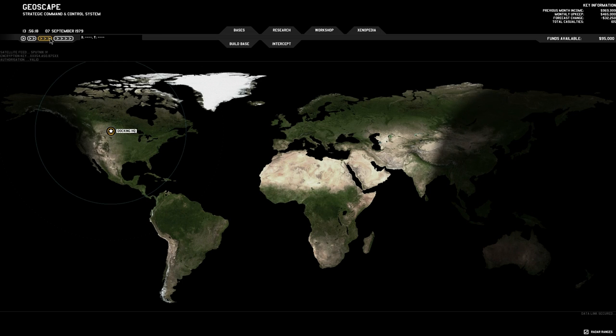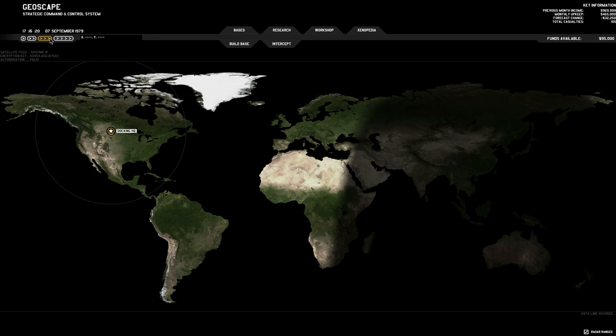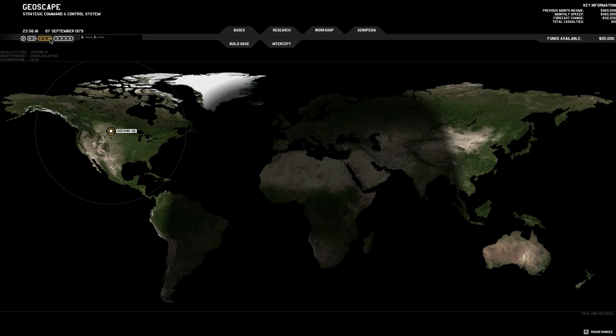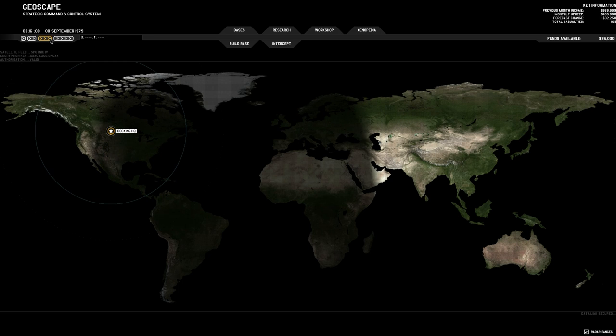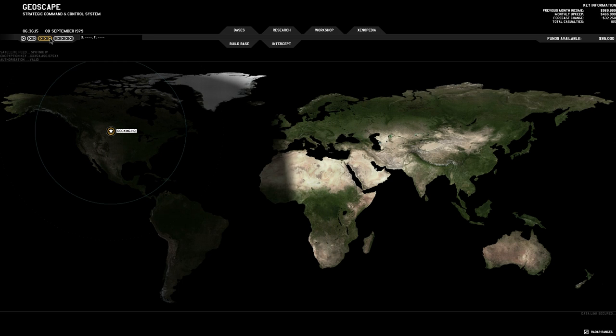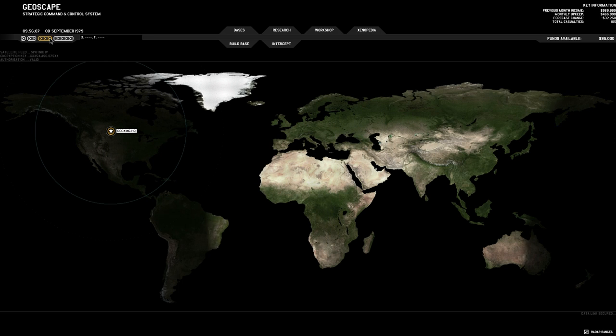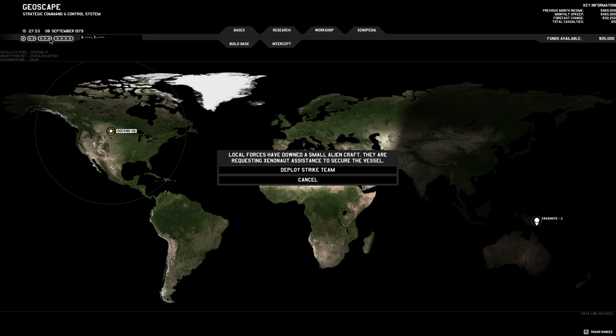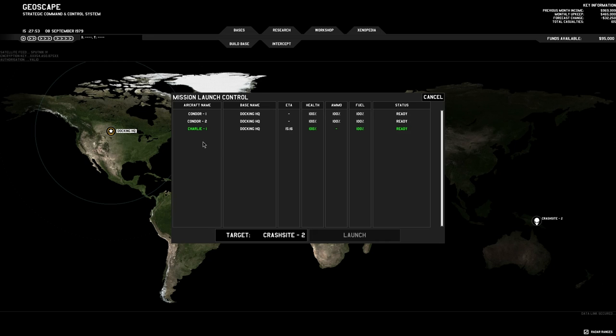In terms of how the game progresses — in Enemy Unknown there was the panic meter showing the confidence of other nations in the world. As far as I know, there's nothing like that here, so I don't actually know what the failure conditions are. I've mostly been playing on a very micro level. Then we get a notification: local forces have downed a small alien craft and are requesting Xenonaut assistance to secure the vessel. So here's a ground strike mission.